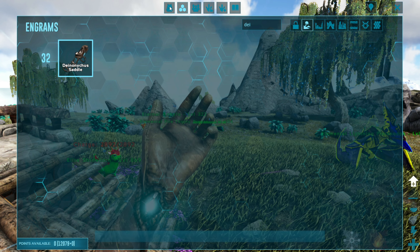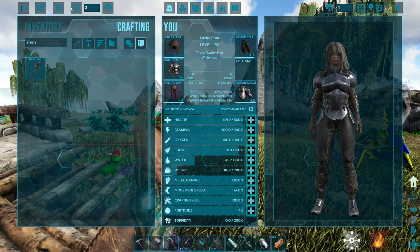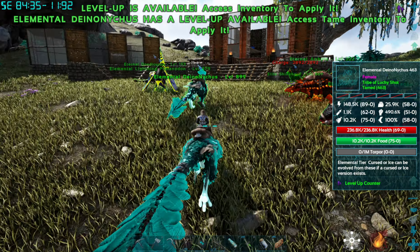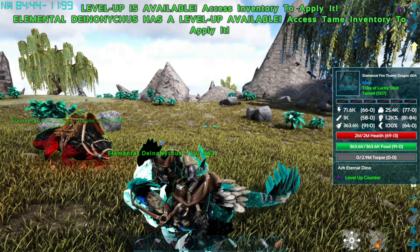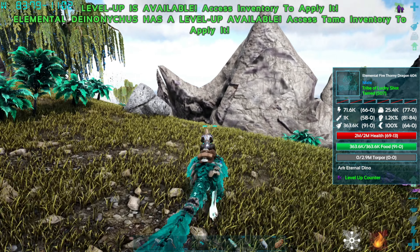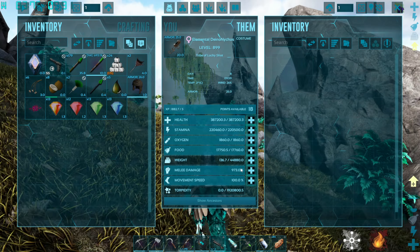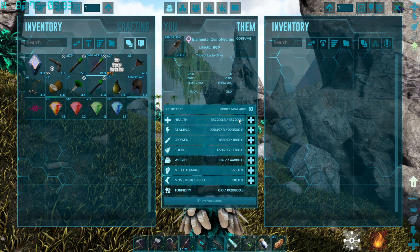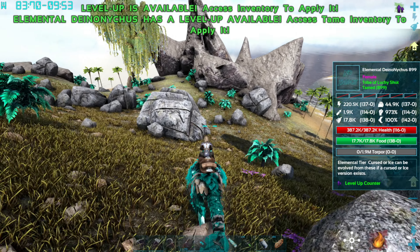Deinonychus - we can just make them in our inventory. Why haven't I made some saddles for them yet? What is wrong with me? We've got to get our friends up here. So I actually want to take one of these Deinonychus out and see what kind of damage they deal, because we never tested it. I think they're going to deal pretty good damage. How much health is that? 300 - almost 400k of health. Okay, that's decent.